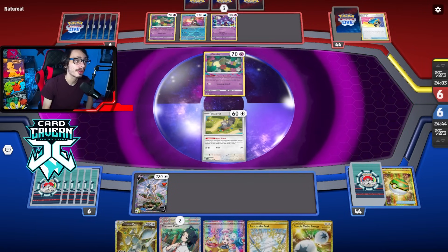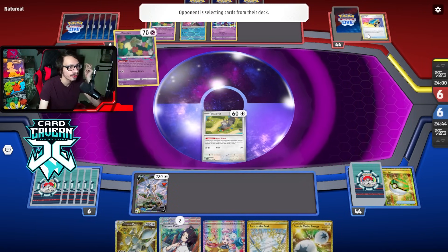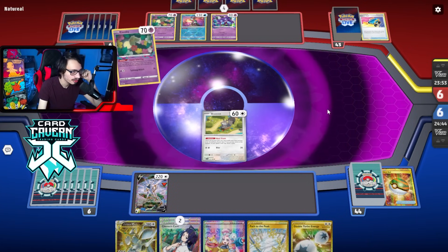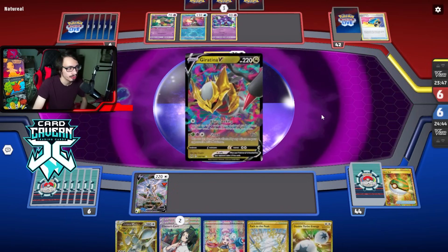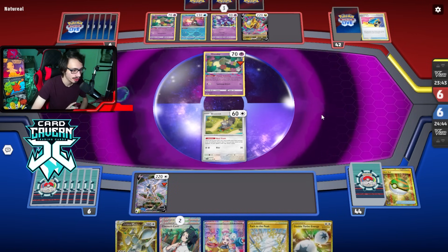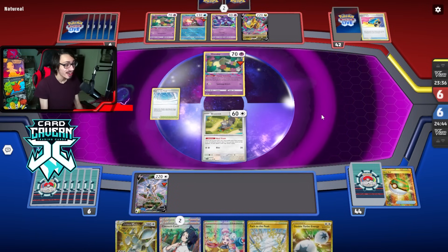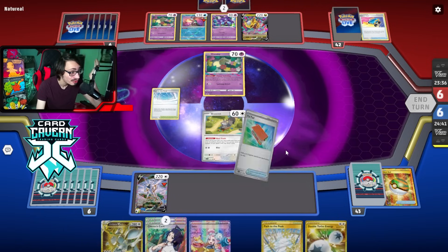Maybe this isn't Giratina — most Lost Zone Giratinas play Iono, though. Could be Lost Zone Charizard, but I think it is Giratina. There's a Mirage Gate — they can't Colress this turn, which is good. It is Giratina. V-Guard Energy is very good in this matchup with our Regigigas. How do they always find the Path, though? They didn't do much, which is good. I'm not going to Iono them — I think we just attach and pass.